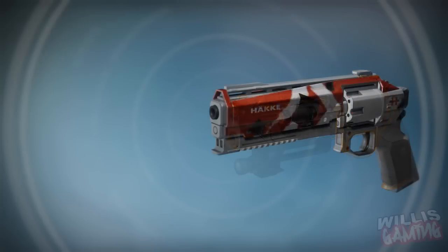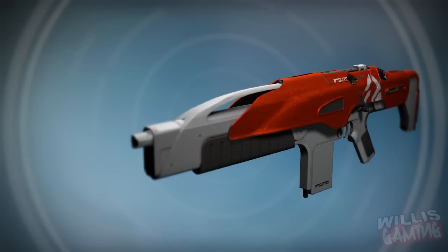Next we have the Fever and Remedy adept hand cannon from the Wrath of the Machine raid. It's a kind of re-skinned Hakke hand cannon — not really unique to the raid unfortunately, but probably going to be pretty cool, maybe void or arc I'm guessing. Next we have the Genesis Chain adept auto rifle. I did a video on this a while back when Rise of Iron dropped — it's an awesome auto rifle. Unsure what the elemental will be on it, but it looks pretty sweet with the red and white.